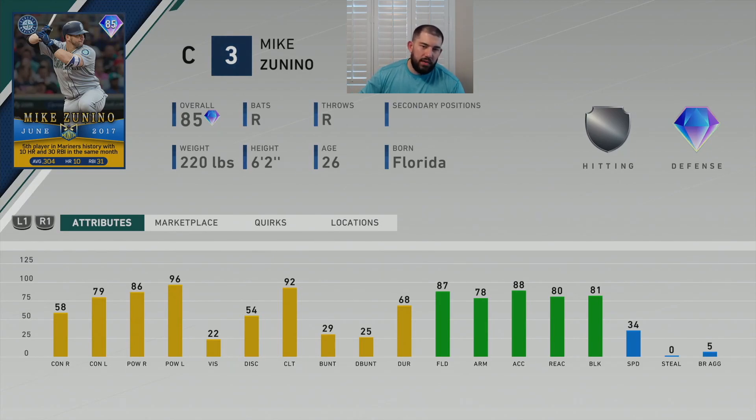Looking at the card: right-handed batting, right-handed throwing, 85 overall. The only position he can play is catcher — no secondaries — and he has silver hitting and diamond defense. His hitting attributes: 58 contact versus righty, 79 contact versus lefty, 86 power versus righty, 96 power versus lefty, with a whopping 22 vision. That's not good. He also has 54 discipline, 92 clutch, 87 fielding, 78 arm strength, 88 arm accuracy, 80 reaction, and 81 blocking with 34 speed and a zero steal.